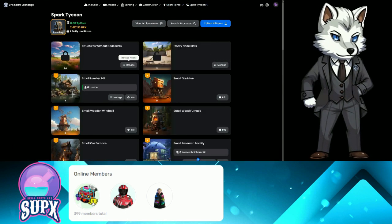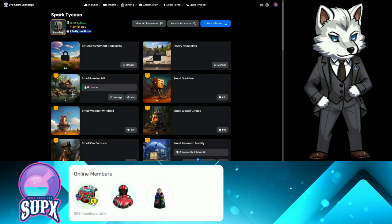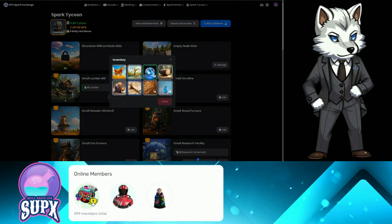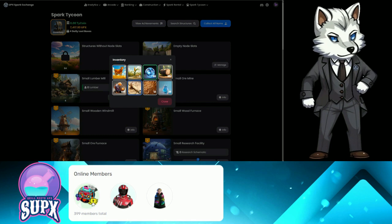Remember, you don't have to put any money in here to get these free daily loot boxes. Link Upland to Spark Tycoon and get these free things every day — up to 30 of them free — that you can sell for UPX. There's no reason not to be doing that.